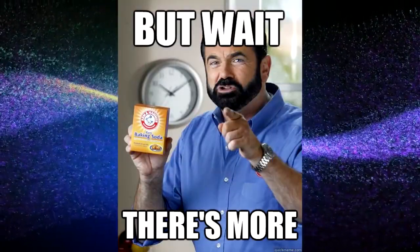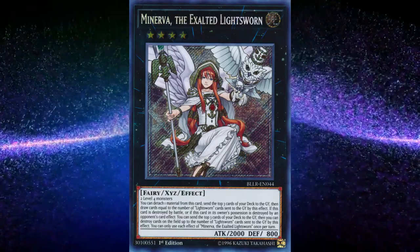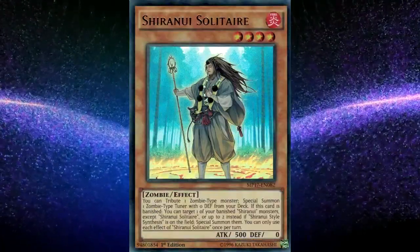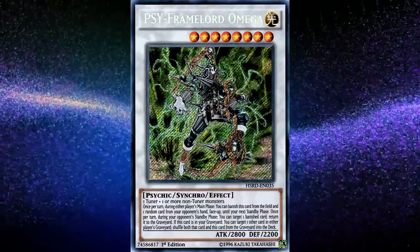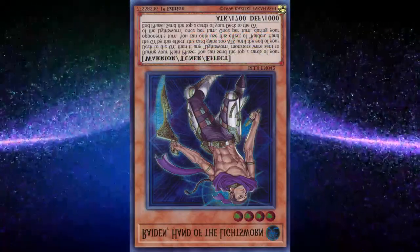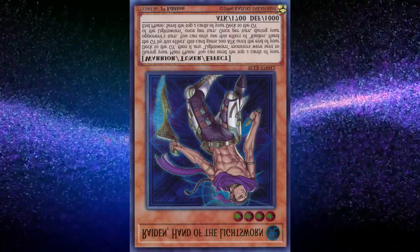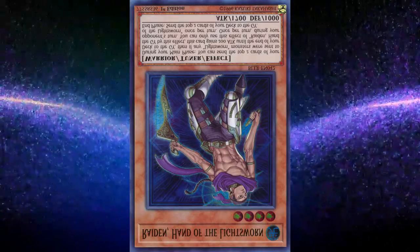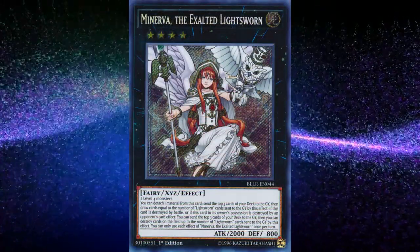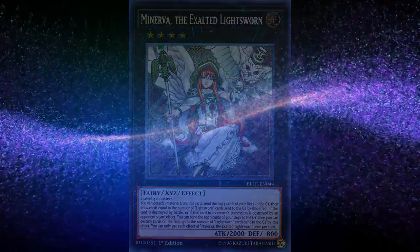Plus, the deck dabbles a bit into Xyz monsters, using cards like Minerva in order to send more cards to the graveyard and trigger Lightsworn monsters' graveyard effects. If you want to play a more complex yet stronger variant, the deck also synergizes really well with Zombies, which helps turbo out powerful level 8 synchros like Si-Frame Lord Omega, in order to rip through your opponent's hand and get rid of their resources. So the deck is simple, fun, and cheap — assuming you don't play the more expensive zombie version — and it'll teach you important Yu-Gi-Oh skills that will help you with more complex decks. So if you want a deck with an insane boss monster and want to learn skills that'll help you down the road, Lightsworns is the objectively best option, especially if you don't want to break the bank.